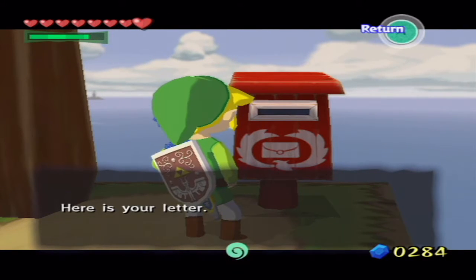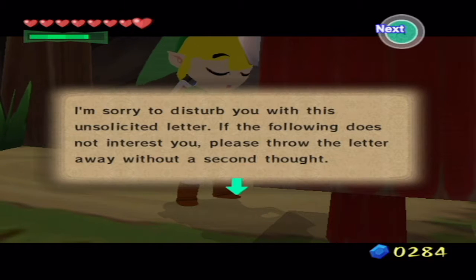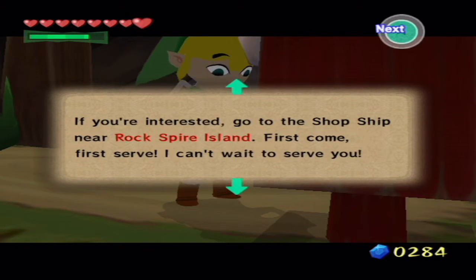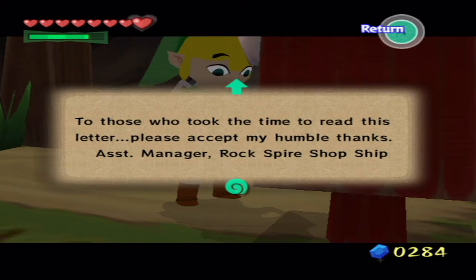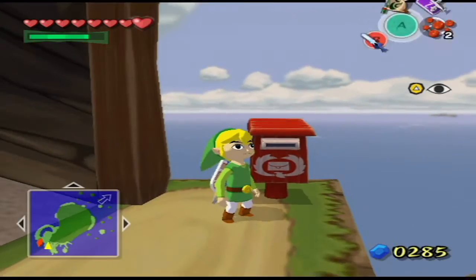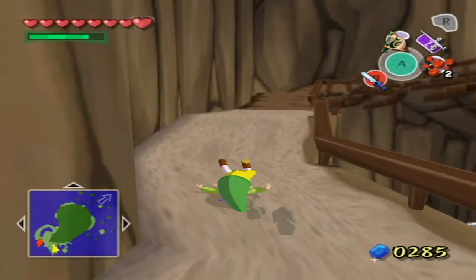The second letter reads: 'I'm sorry to serve you with this unsolicited letter. If the following does not interest you, please throw this letter away without a second thought. But this is your big chance! Do you have need of an empty bottle, a piece of heart, or a Treasure Chart? We have them at special bargain prices, but we only have one of each. If you're interested, go to the shop ship near Rock Spire Island. First come, first serve. - Assistant Manager, Rock Spire Shop Ship.' So we will definitely have to check that out - I'd like to get a piece of heart, a chart, and another empty bottle.